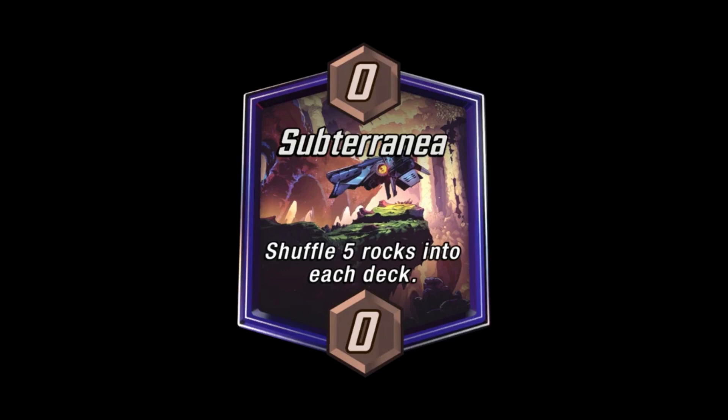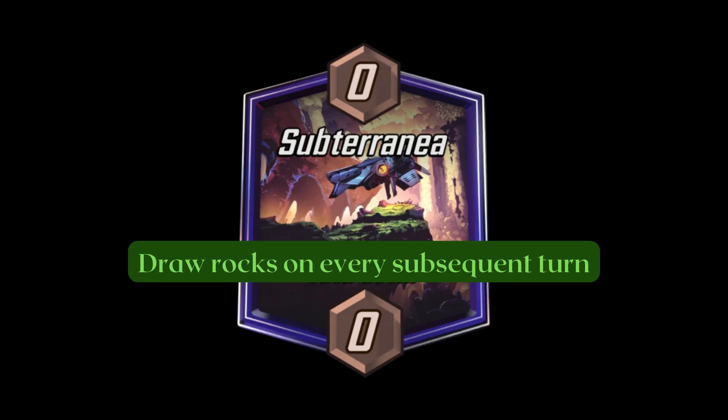There are also locations like Subterranea that completely mess up the probabilities I just talked about whenever it appears. This location almost feels like it reads 'draw rocks on every subsequent turn.' What it actually does is increase the number of cards in your deck.